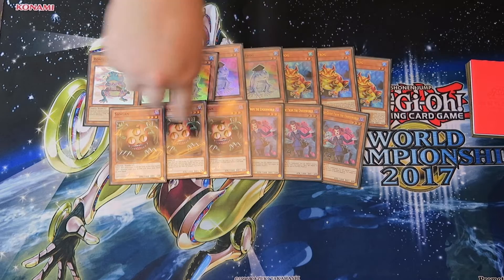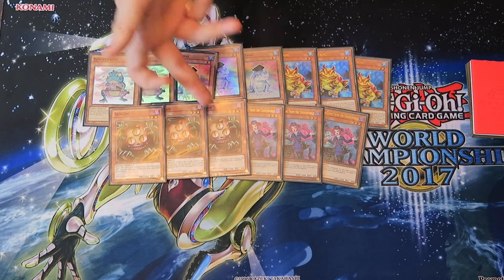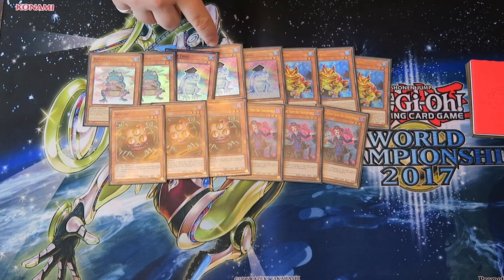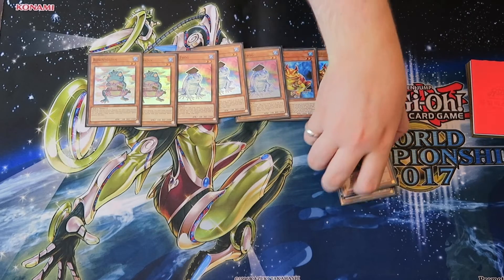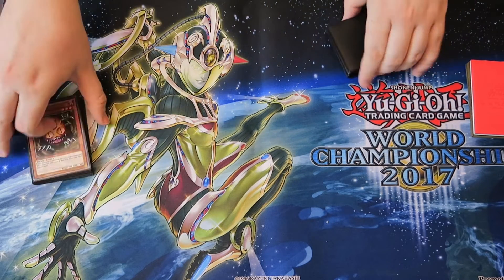If you draw Torguide, you summon Sangan and make Virte. If you draw Sangan, you just make Almiraj, which means you have nine Swap Frogs in your deck — which should be like a 72% chance of opening one of nine. So the likelihood of you drawing Swap Frog is then pretty big.